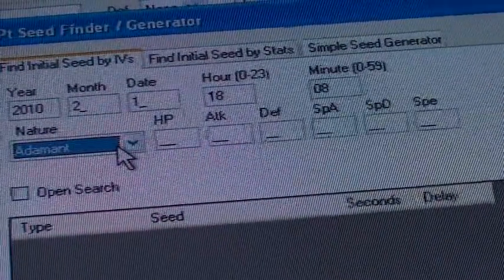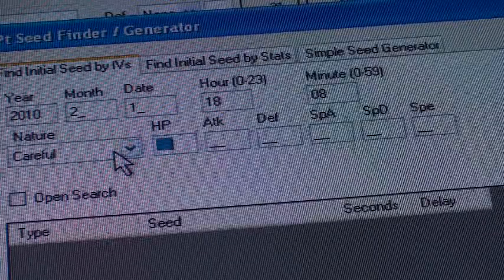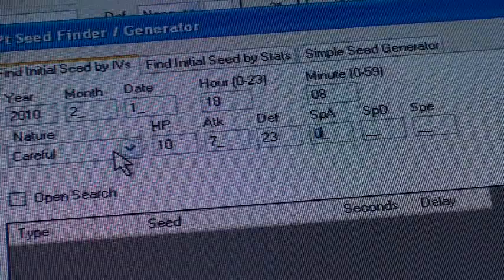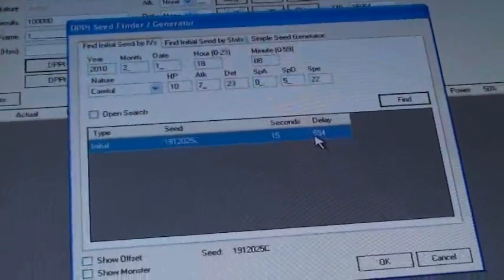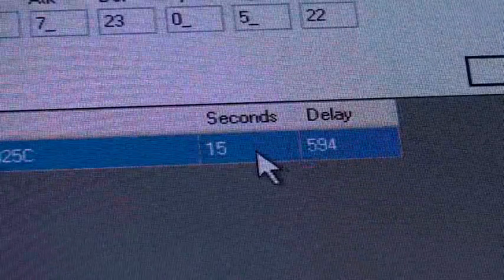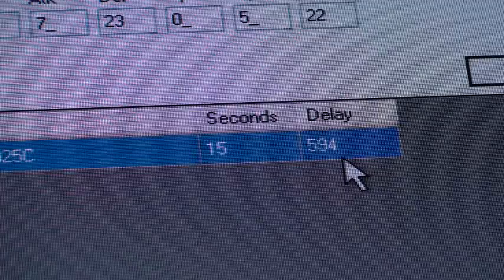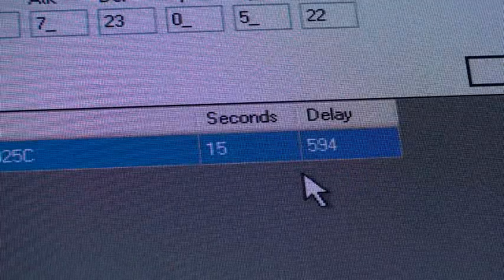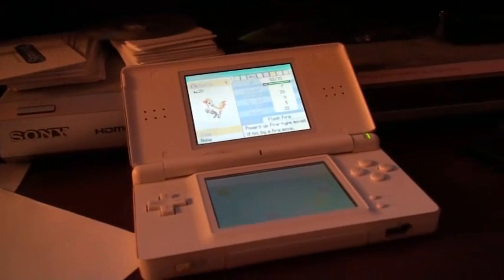Take all these stats and put them in your RNG Reporter. It is a Careful Ponyta, so I'm going to select Careful, and enter 10, 7, 23, 0, 5, 22. With all of that put in, you click Find. This is going to give you two numbers: the first number is the number of seconds it takes you to get into the game, and the second number is the frame delay, which is pretty much the same thing as seconds. You're going to need both individual numbers later when we actually start to abuse for IVs. I recommend doing this test at least 10 more times to see how consistently you can hit a given delay — the delay you hit the most is going to be the delay you get every time. And that is how you calibrate your game.